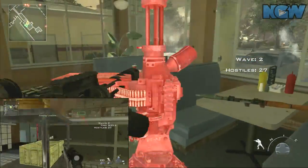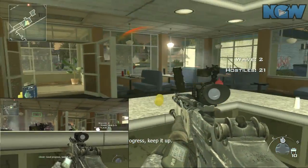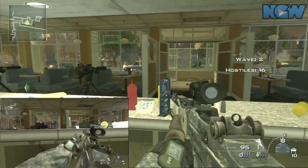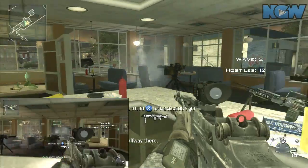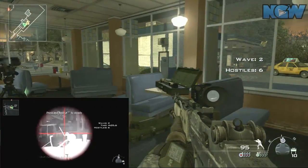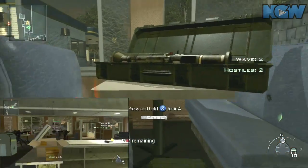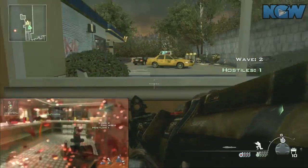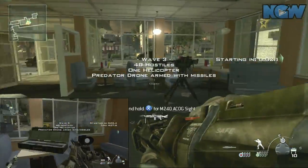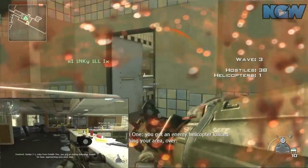Right now we've got this line of killing machines just blowing people down, which is great. You can just kind of sit back and relax and avoid getting hit. This third wave is going to have one helicopter, so grab a rocket launcher before it starts up. Don't stay outside too long either, because there's a predator drone that can just shoot missiles at you and take you out pretty quick.